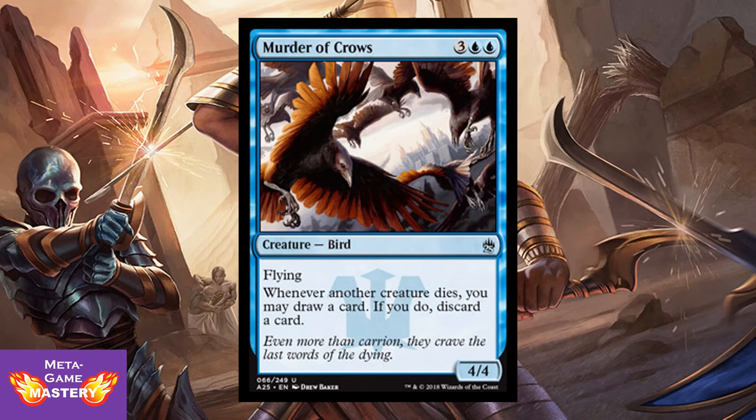Murder of Crows — it's strictly worse than Sturmgeist. It's 5 CMC, 3 colorless blue-blue, for a 4/4 bird with flying. Whenever another creature dies, you may draw a card — if you do, discard a card. So this is Air Elemental, already a perennial all-star in limited formats, with upside. It has a triggered loot ability. That sounds good!